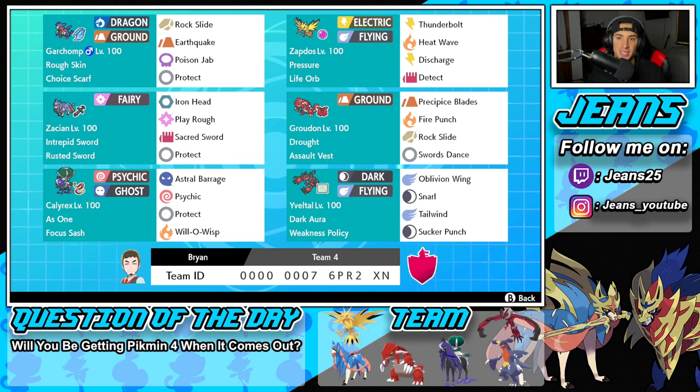Zapdos has Pressure and the Life Orb as its item, with Thunderbolt, Heat Wave, Discharge, and a tech move. Middle left is Zacian, the strongest Pokemon in the game right now — you guys have seen this setup a thousand times. Fourth Pokemon is Groudon with the Assault Vest. It's got Swords Dance, Rock Slide, Fire Punch, and Precipice Blades, with Drought as its ability to set sun and grant weather control.